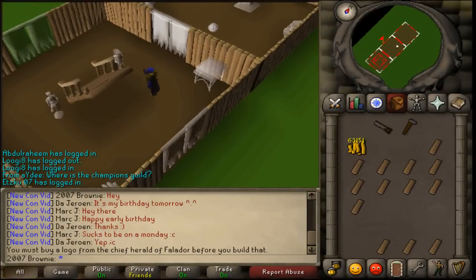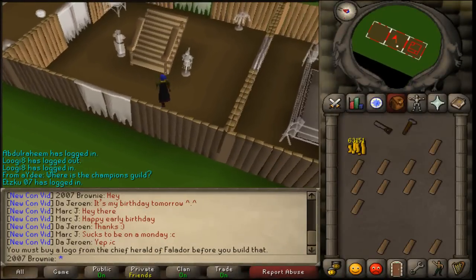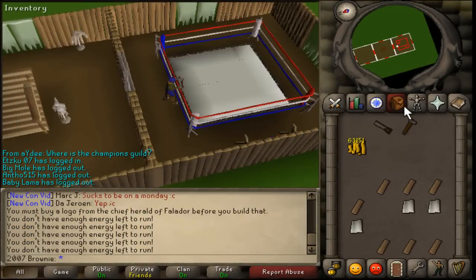Here I'm going to have an altar just down there, and I should have one upstairs. Down there I'll have a portal chamber room. Alright, time to build my boxing room. Sick!